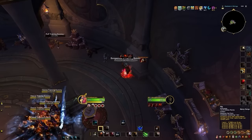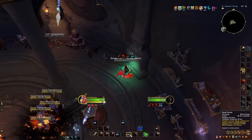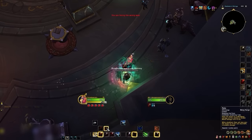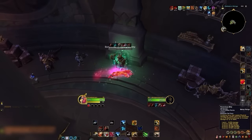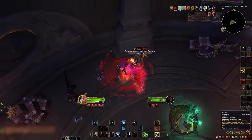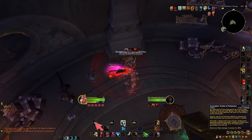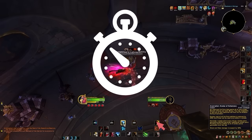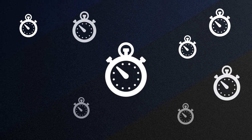Let's pretend you click all of your rotational abilities one at a time. Doing this on a stationary dummy might seem easy, but now let's throw some movement into the mix, and use our defensive cooldowns pretending like we're fighting a boss and reacting to mechanics while still trying to do our entire rotation. If we click all of our spells, that means our mouse has to travel all across our screen constantly, adding small amounts of lag between every ability press. Having some delay while pressing one ability in isolation might not be noticeable, but when it's every ability in your spellbook, things start to add up quickly.